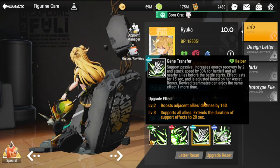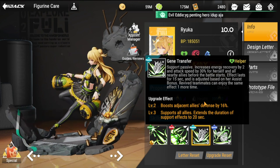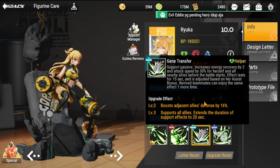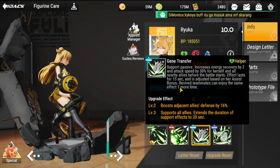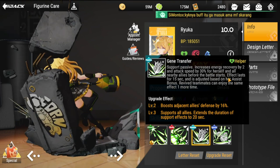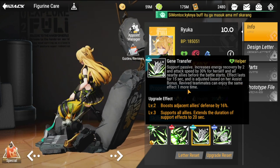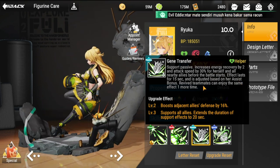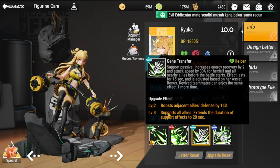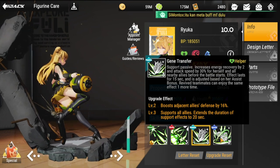Her passive is Gene Transfer Support. It increases energy recovery by 2 and attack speed by 30% for herself and all nearby allies before the battle starts. The effect lasts 15 seconds and is adjusted based on her support bonus. Revived teammates can enjoy the same effect one more time. It also boosts adjacent allies' defense by 16% and extends the duration of support effects to 20 seconds.